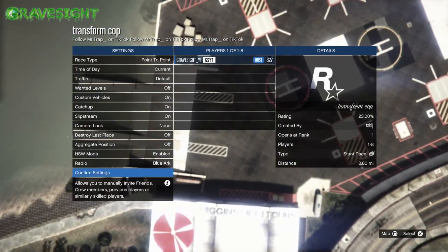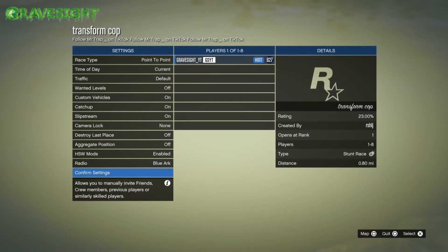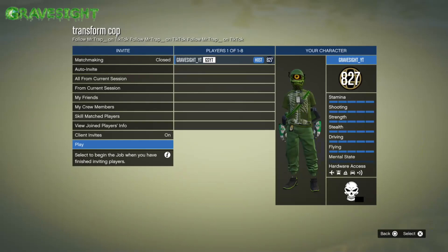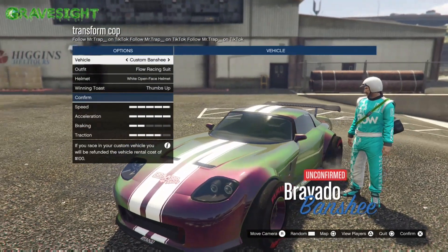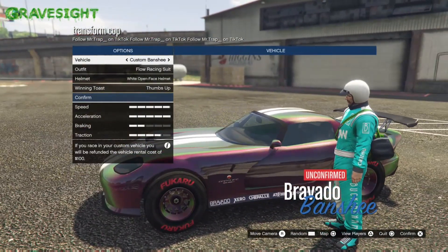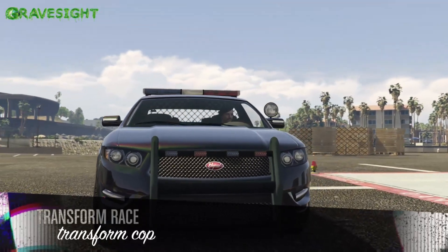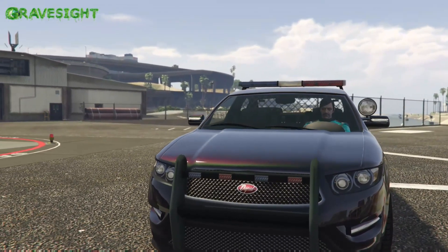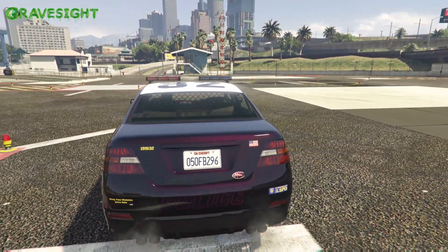This one right here is the cop car one. I'm not sure if I have the link for this — it might be down in the descriptions below. This can hold like eight people, and you could probably make it hold even more because if these are stunt races, you guys know stunt races can hold 30 people. So why not just make it 30 people? We're gonna merge this cop car with that purple modded Banshee — some sort of Banshee.